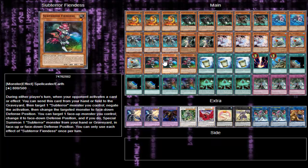Three Subterror Fetus — this card is ridiculously good. If your opponent activates a card or effect, you can send this card from your hand or field to the graveyard, target a Subterror monster you control, negate the activation, then change that target monster to face down defense position. You can also target one face up monster you control, change it to face down defense position, and if you do, special summon a Subterror monster from your hand or graveyard in face up or face down defense position. It's a hand trap, it's also a board trap — really really strong and definitely one of the best cards in the deck.